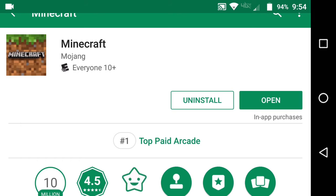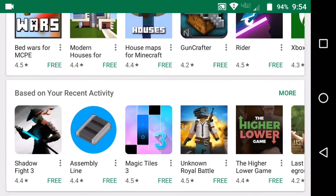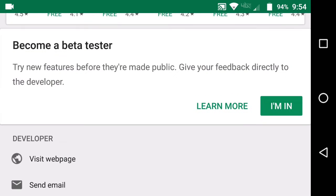Scroll all the way down until you get to the section that says 'Become a Beta Tester.' Go to the beta tester section and hit 'I'm in.' This is the way you get access to updates early and it's free for people to test out the update and see if there are any bugs.